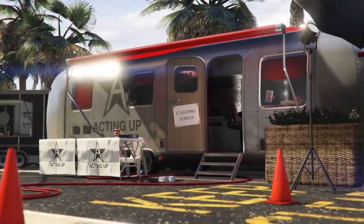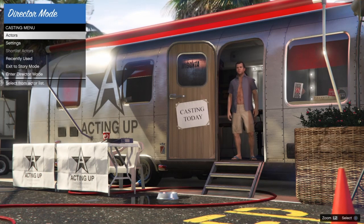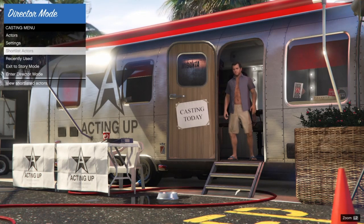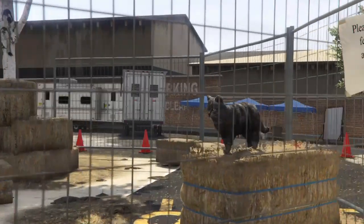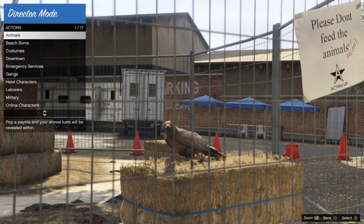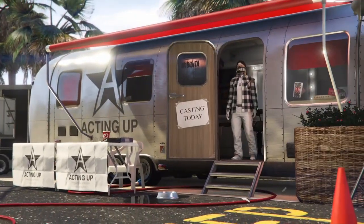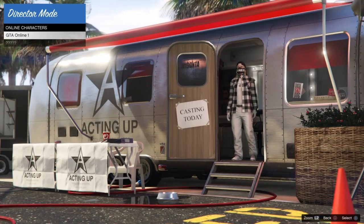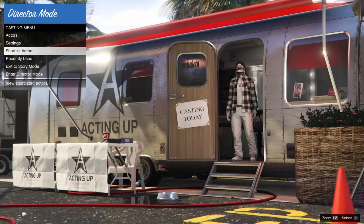As usual we'll start this glitch off in story mode first and launch director mode from there. Next, once in director mode, we'll make sure that we don't have any actors inside of our shortlist. Mine is grayed out because there's nothing in it. If there is anything inside of your shortlist, all you want to do is go inside of it and hit triangle to remove each and every actor that you have inside.